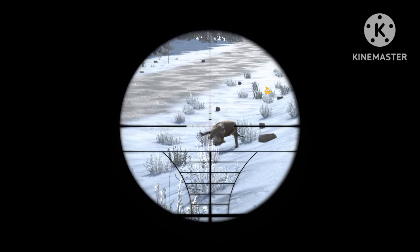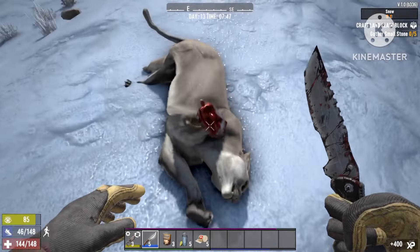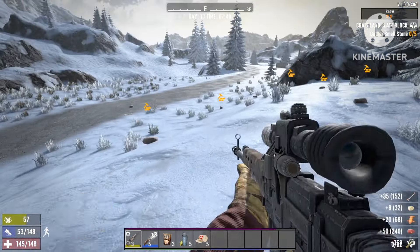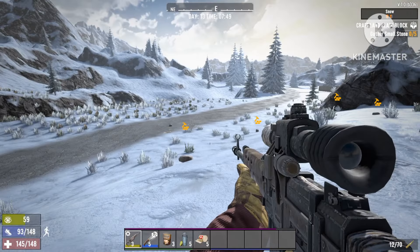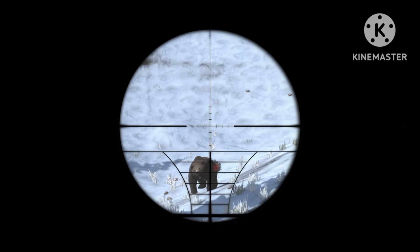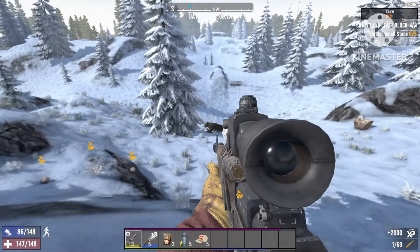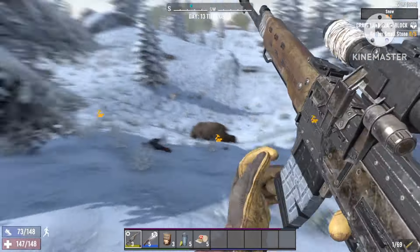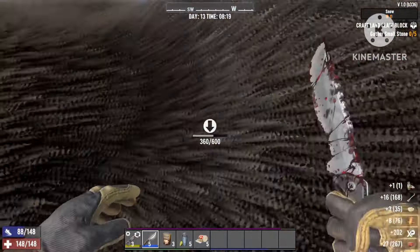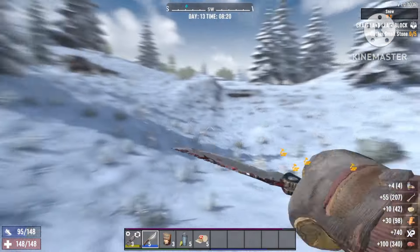If you're further along and have some decent weapons, I would suggest going to the snow biome because here you will find cougars and bears just about everywhere and they really give you a lot of meat. The bear gives you about 100 meat. You don't need a full build — you can just put a few points into the perks I showed you and you will also be getting good food very fast.